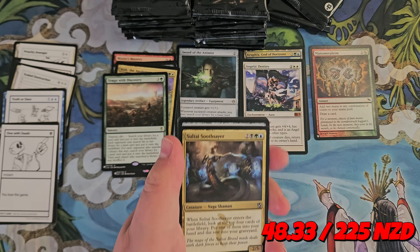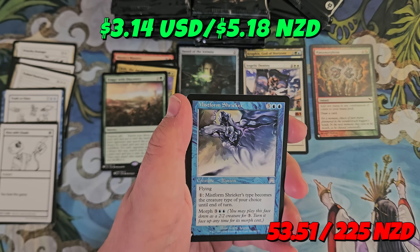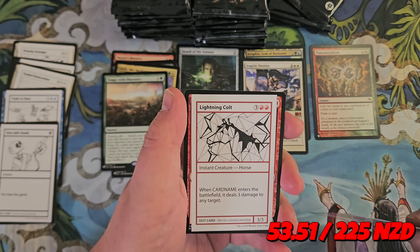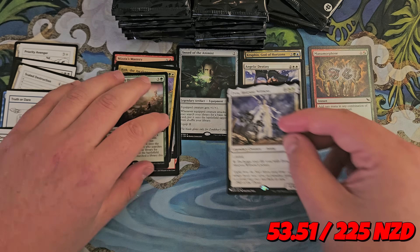I hope I don't awkwardly miss something like a Demonic Tutor. Sol Ring — great. Mistform Shrieker, Evra Halcyon Witness, and Lightning Cult — it's Lightning Bolt, but it's a horse. Nice. What a card.